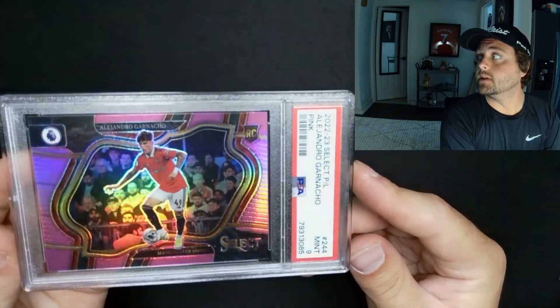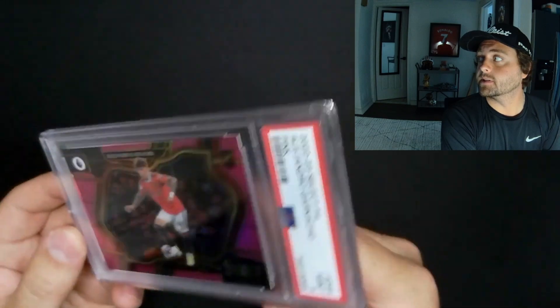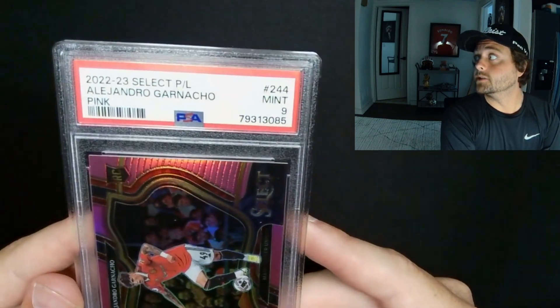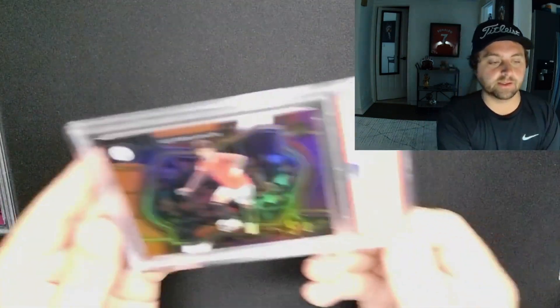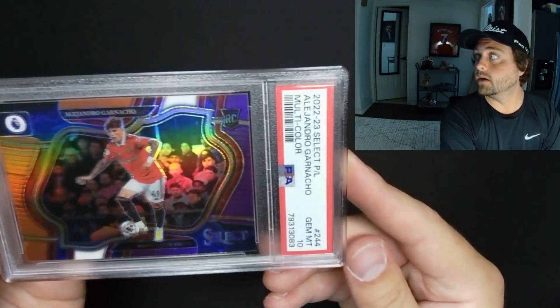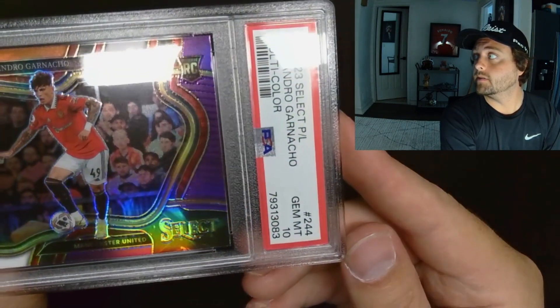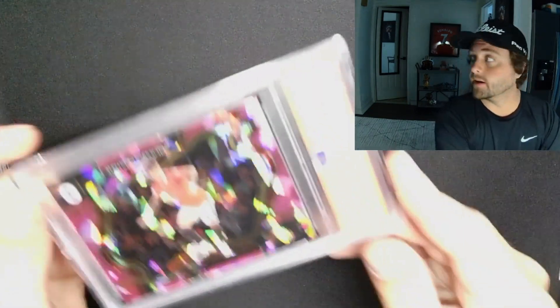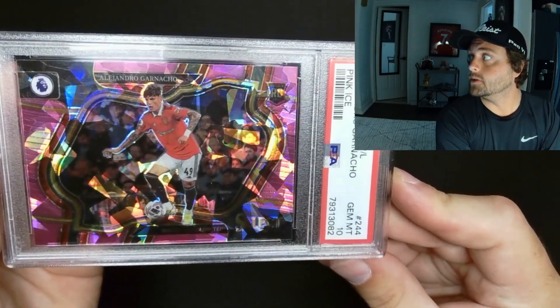All the nines — everything that's not a 10 is listed for auction right now on the eBay page. PSA 9 Garnacho pink Select, out of 99. This guy's listed buy-it-now because we got a PSA 10. You never know. This is a multi-color PSA 10.